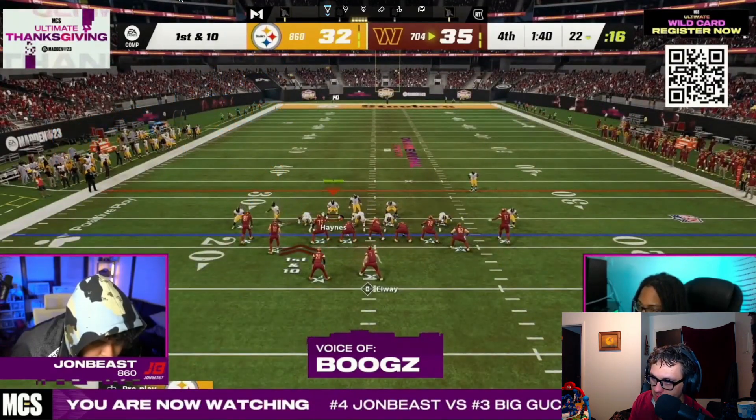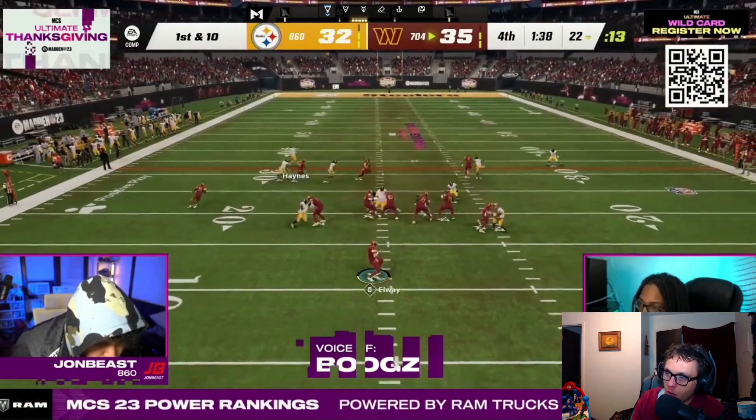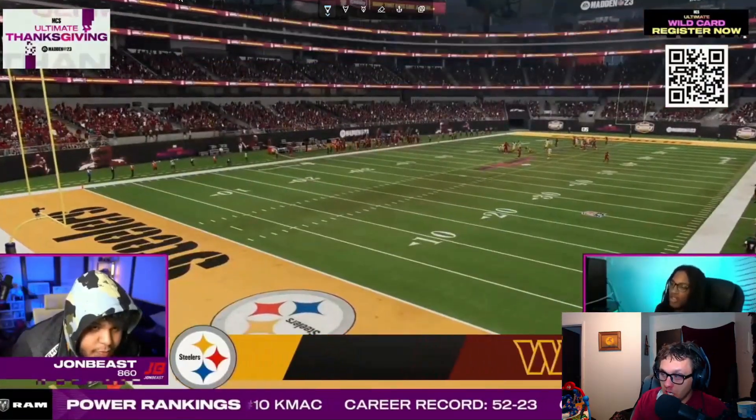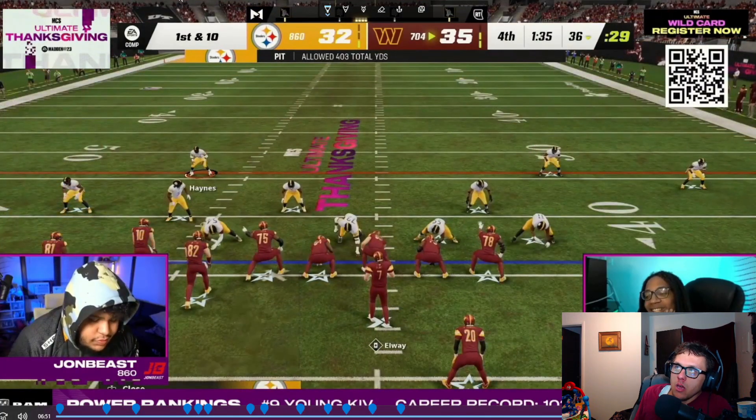He goes into gun tight slot HB-weak from the bunch offset — don't ask me what playbook, but I'd guess Indianapolis Colts. John Beast basically has to get a stop right here. This is where things get really tough on defense when you're playing from behind — you have two timeouts, then one timeout left. They can run the ball and pass the ball, basically do whatever they want. You can't pass commit because if you pass commit everybody runs like they're stuck in quicksand.